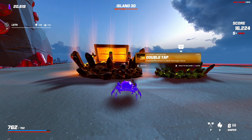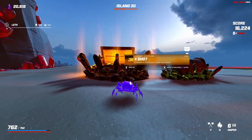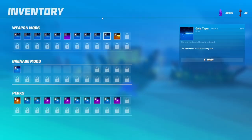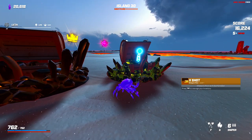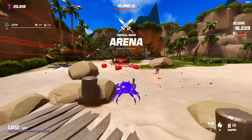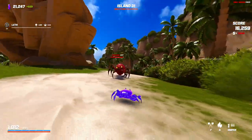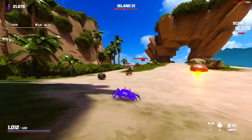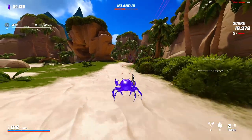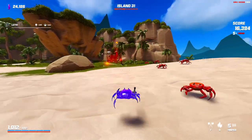I think we go double tap, or actually an X-shot might be better because then it's still considered a one-shot. Let's go for X-shot — that's really like a 30% chance. I'll take it. Go for bronze heart. If you think about it, X-shot is like a 30% chance to do five times more damage since it fires five more bullets, which I think is better than just a chance at double damage.